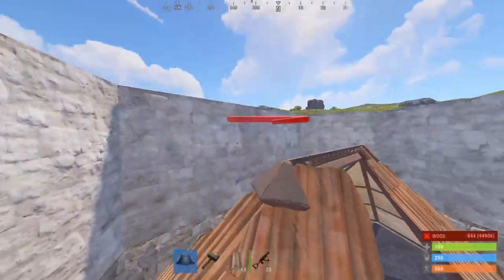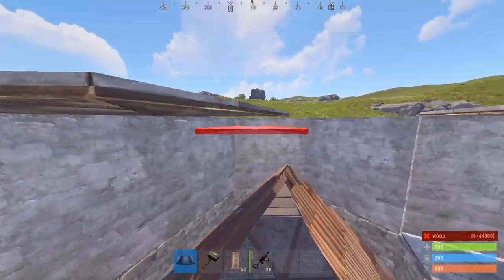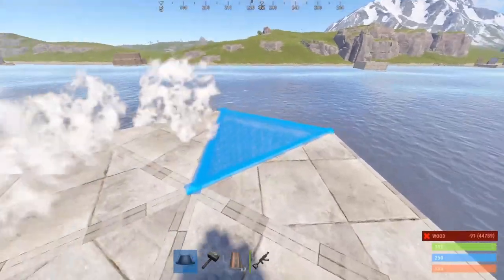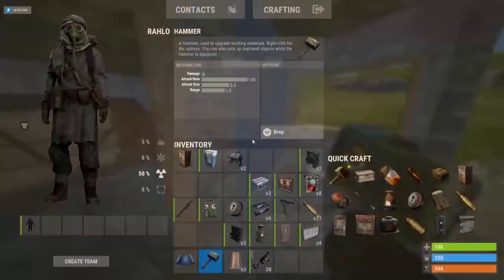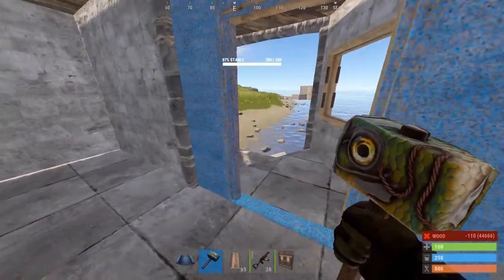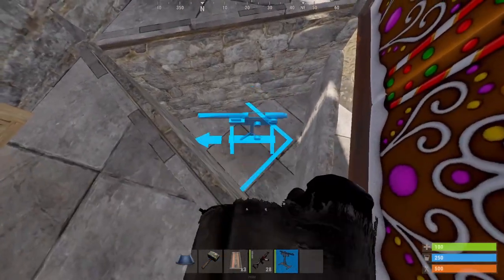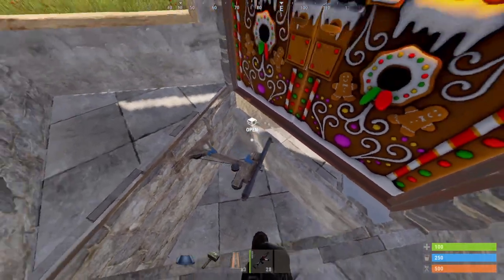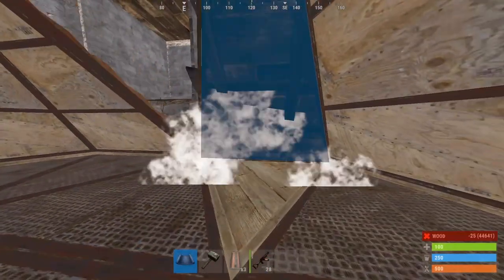And you just seal up all your roof pieces. Then you just add your doors, windows — whatever you want. Those are your shotgun traps. Make sure they're not on the ground like this because they won't peek over the little wall. You want them on the window on each side. And yeah, just have yourself a nice little working bunker here.